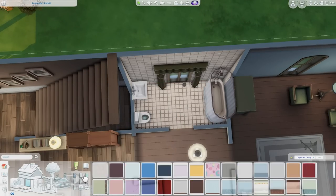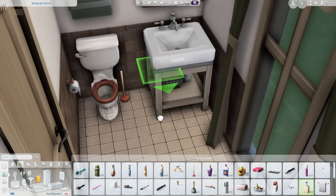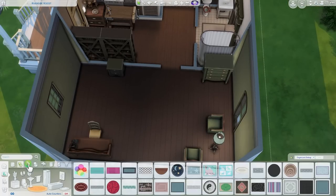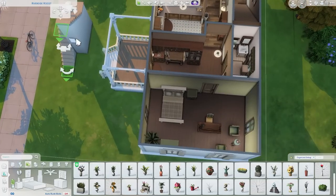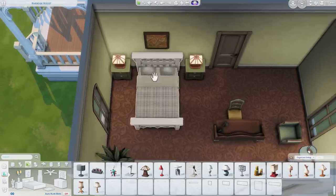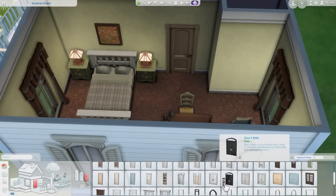Down here is the downstairs bathroom. I left the placement of the sink and toilet pretty much the same, just swapped them out for different options, and I think I left the shower exactly the same. It looks really nice. I do end up adding a toothbrush on the sink later on — I put a single toothbrush in each bathroom since there's only one sim per bathroom. I always feel silly placing the base game toothbrush container that has five toothbrushes in it for a single sim, but there's a debug one you can place for just a single toothbrush, which I really like using.